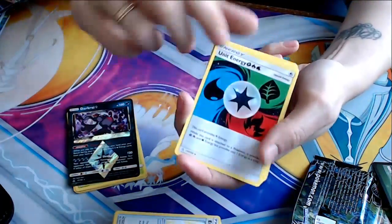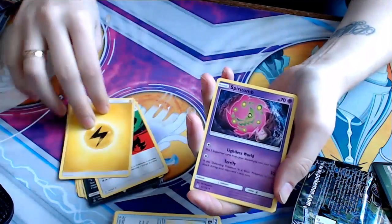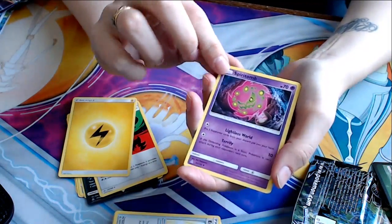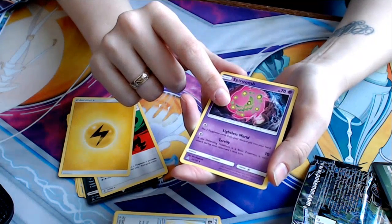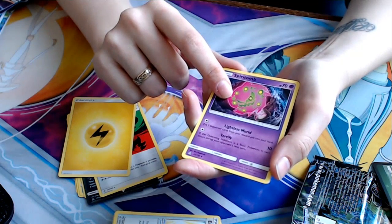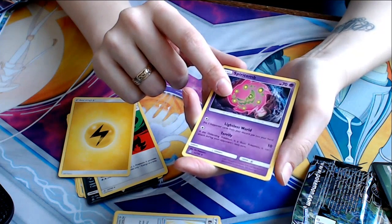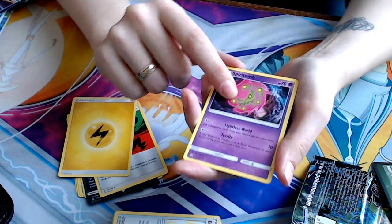We've got another Unit Energy — this one with Fire, Grass, and Water. We've got an Electric Energy. Spiritomb — Lightless World: put two Supporter cards from your discard pile back into your hand. And Terrify — if the defending Pokemon is a basic Pokemon, it can't attack during your opponent's next turn. Pretty cool.